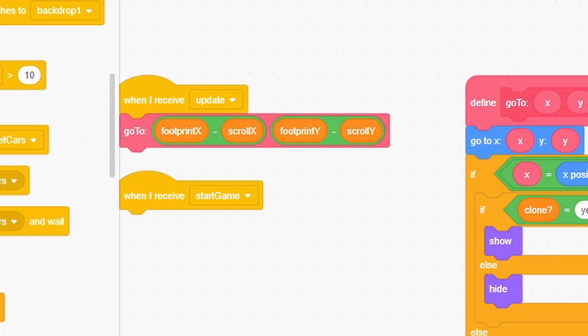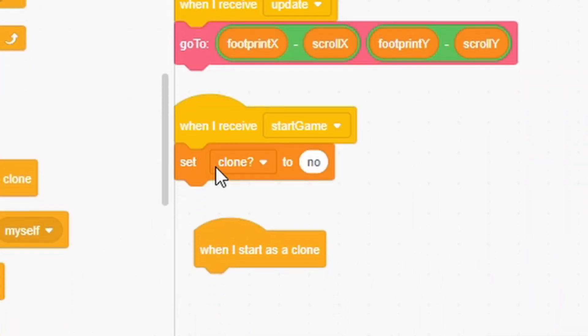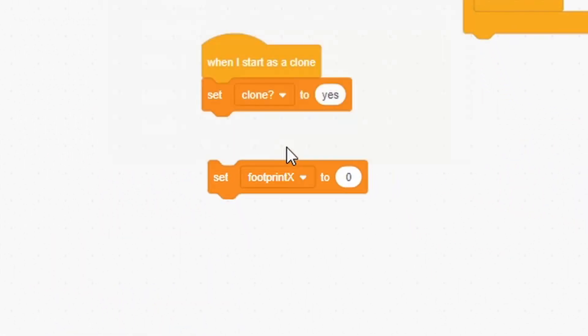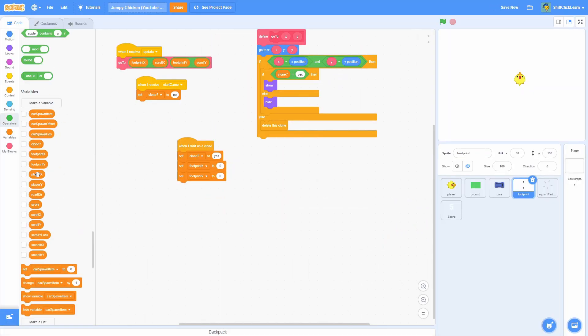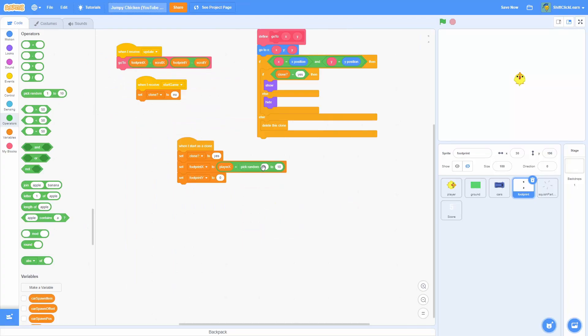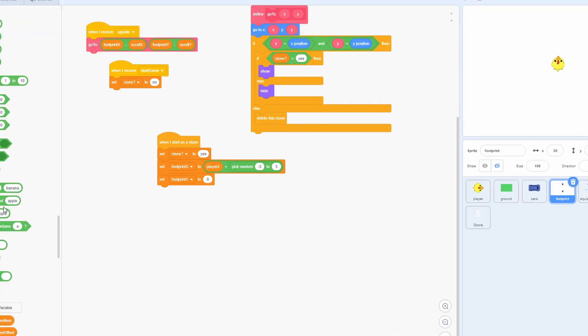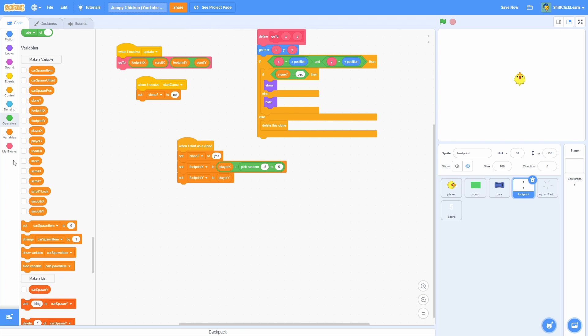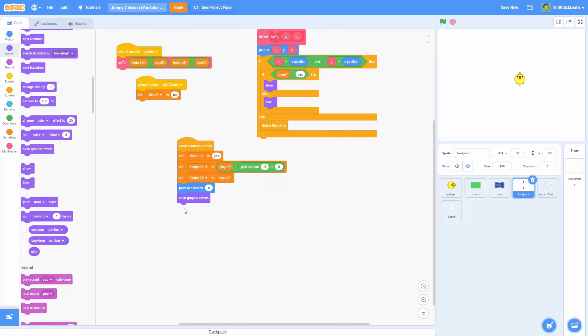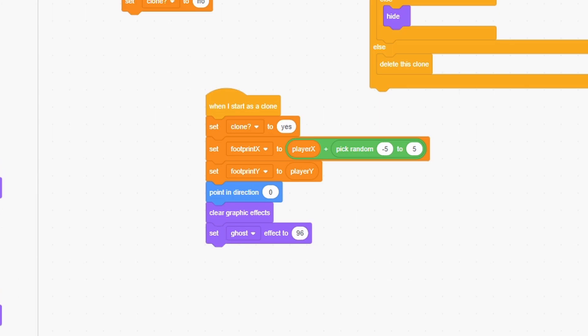When I receive start game, set the clone variable to no. Then make a when I start as a clone block and set clone to yes. Set footprint x to player x plus pick random negative 5 to 5 to add a little variation, and set footprint y to player y. Next, do a point in direction 0 and set the rotation style to all around. Clear the graphics effects, set the ghost effect to 96 so it's basically fully transparent, then switch costume to footprint and wait 2 seconds.